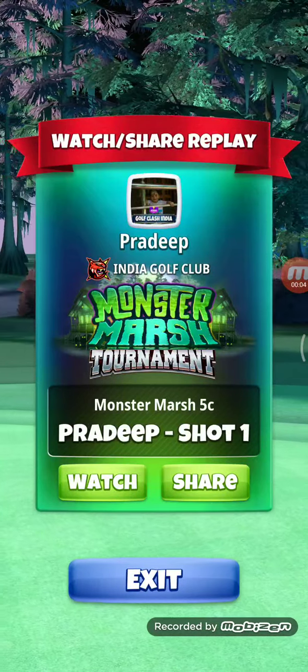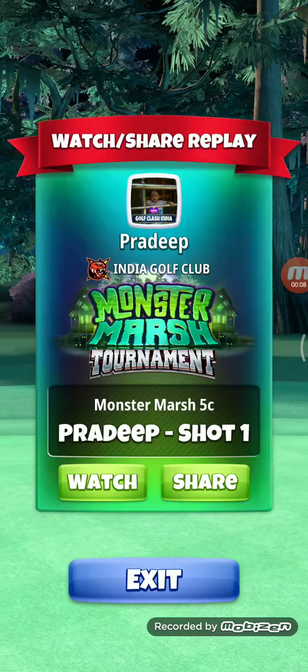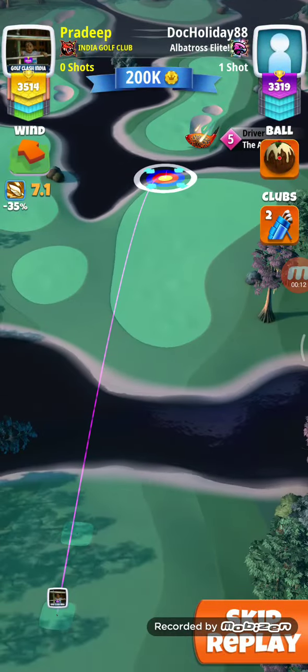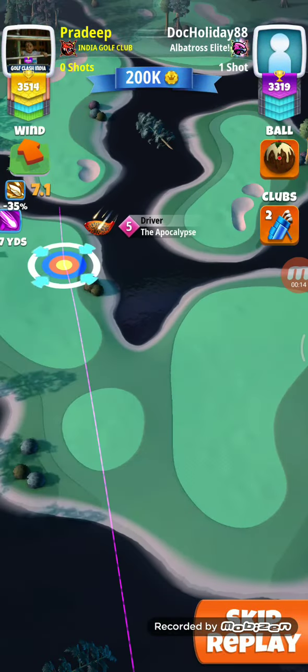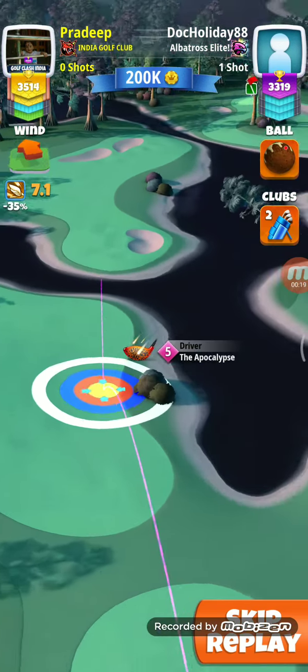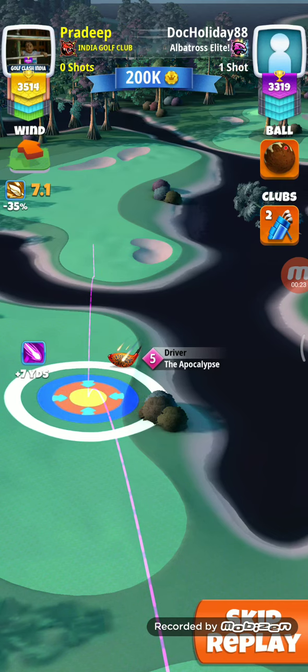Hey guys, I am going to show you the Monster Master movement hole 9 expert decision. I'll be using Epoch 5 and Power 4 ball here. I'll be giving full top 3, right red ring touching the rough.